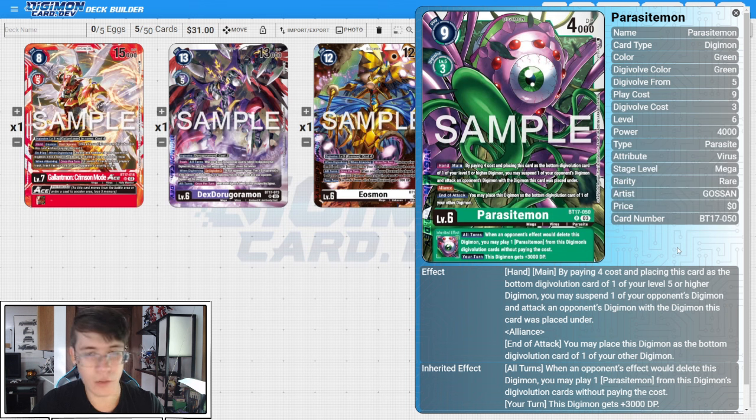I think there's something silly you can do in some deck where this just becomes a problem. The inheritable says when an opponent's effect would delete this Digimon, you may play one Parasitemon from this Digimon's digivolution cards without paying the cost. So if your stack dies with this underneath, you spit out the Parasitemon — and since it has Alliance, you can get two checks in if you have another body on board, or just swing for chip damage. You've gotten your four memories worth out of it. It's just a really interesting card overall.